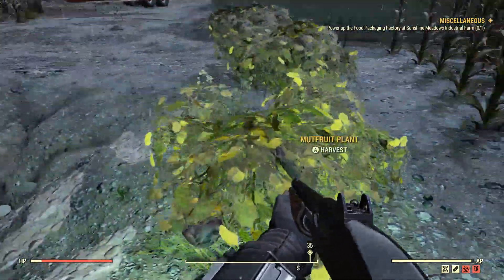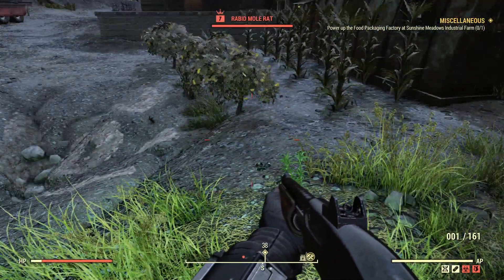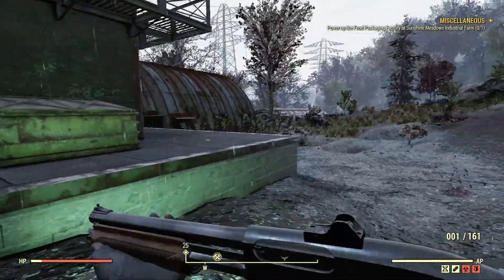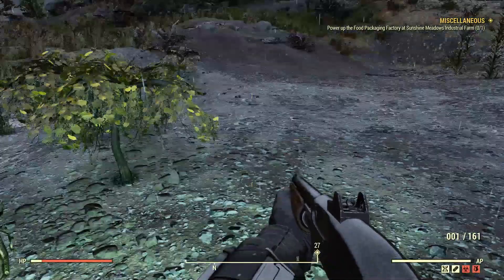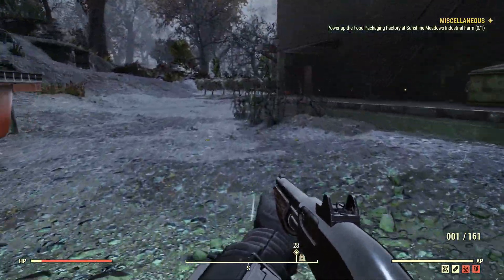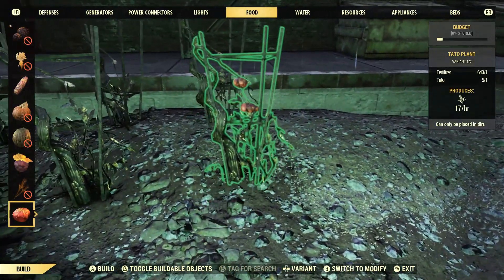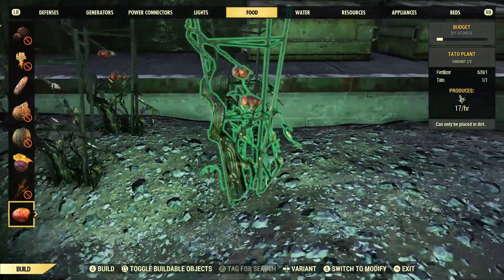This is the way I like to farm adhesive: you've got mutt fruit, you've got the corn, and you have the tatos plants. You want to have a section for each. I'll show you guys at the end of the video exactly what it looks like all done. You just want to bring those three plants over here and multiply them. You want to set it up so that most of these plants are in a straight line — make sections, make yourself a little farm, get ready to hang out here.